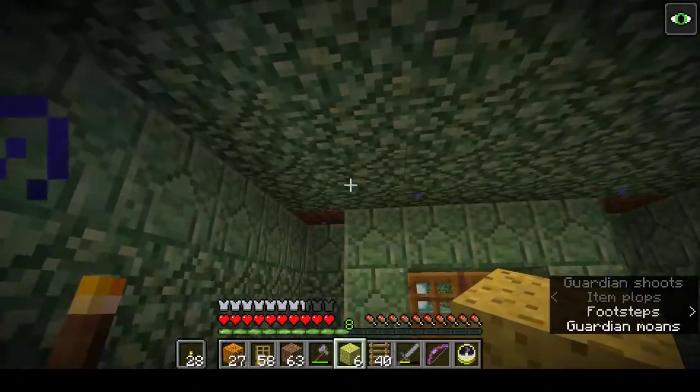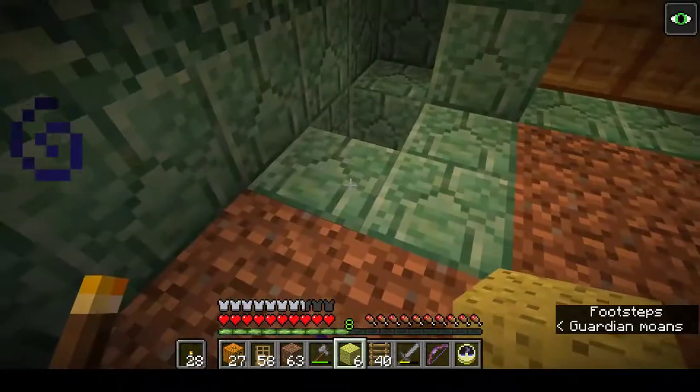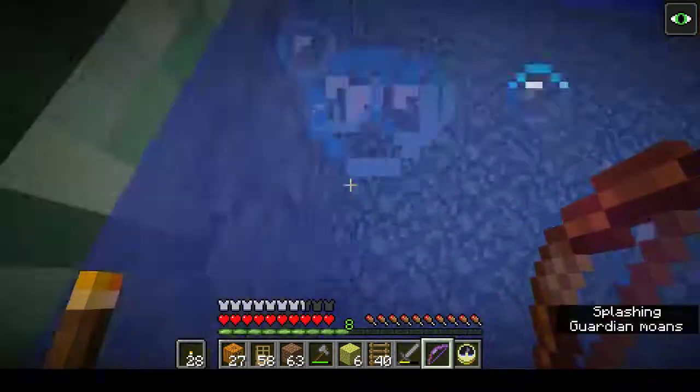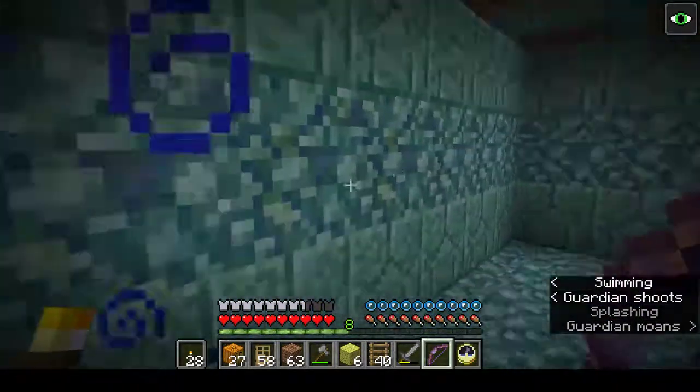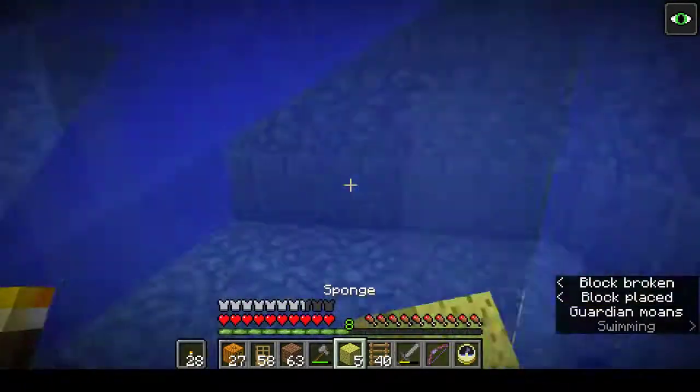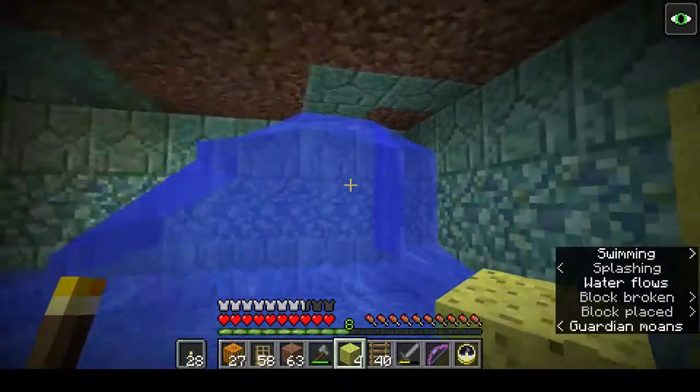Up there — that was the back small passageway that goes around the monument. There's a guardian in here, let's go for it. There was a guardian in here. The magic disappearing guardian — I won't say no.